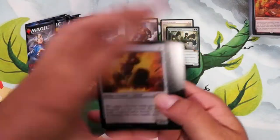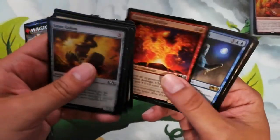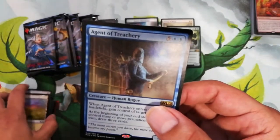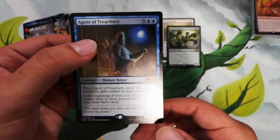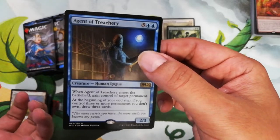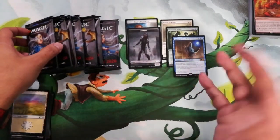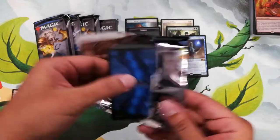If you want to read the cards, just pause the video. Diamond Knight is uncommon. Our rare is Agent of Treachery — say that right? Agent of Treachery. It's a seven-drop, so it's expensive, but it can take your opponent's permanents away, even lands. And if you control three or more permanents from your opponent, you draw three cards at the beginning of your upkeep. It's actually a good card if you can stay alive long enough to cast it.